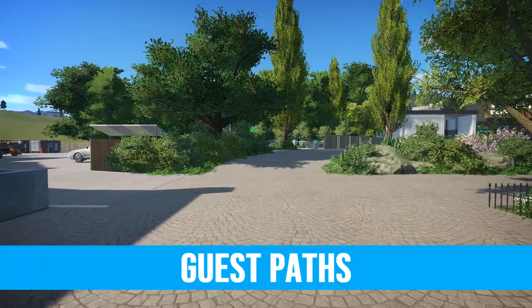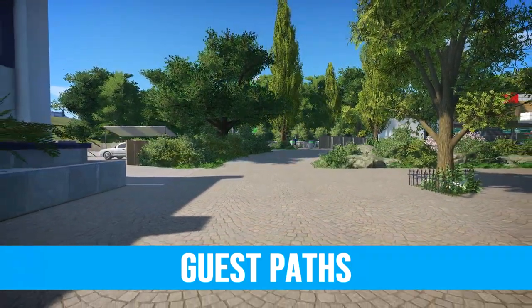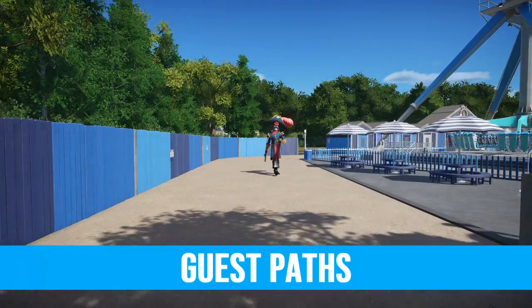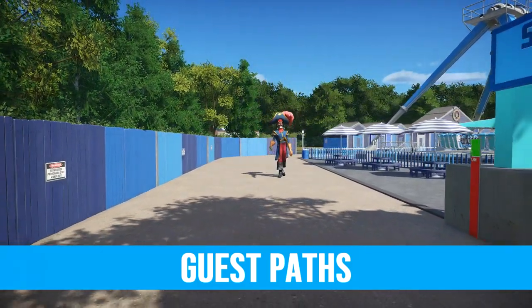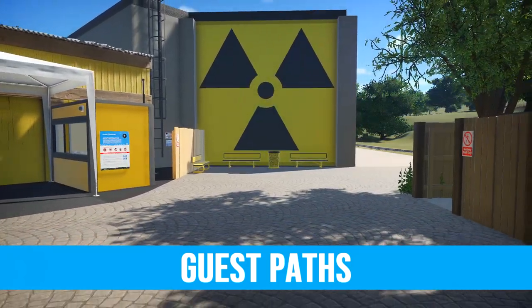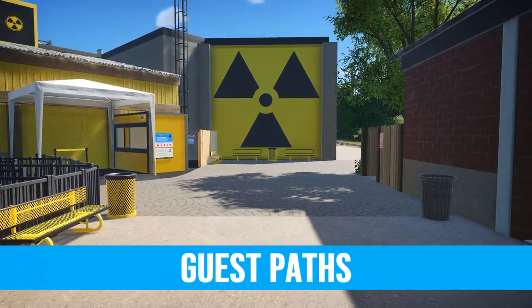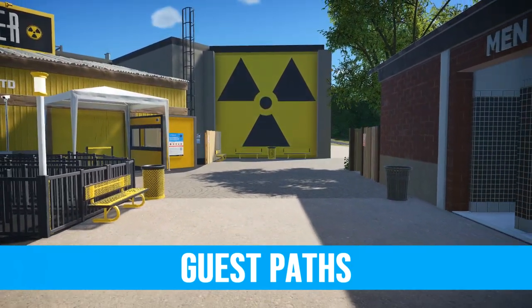Next are your standard guest paths. Once again try to predict areas of heavy traffic and make these paths wider. Despite the default path being four meters, you'd rarely find paths this thin in real parks. Try not to use the same style all the way around your park. It might seem strange popping a bunch of different types of path down but remember your park was built over a long period of time, likely using various different materials.